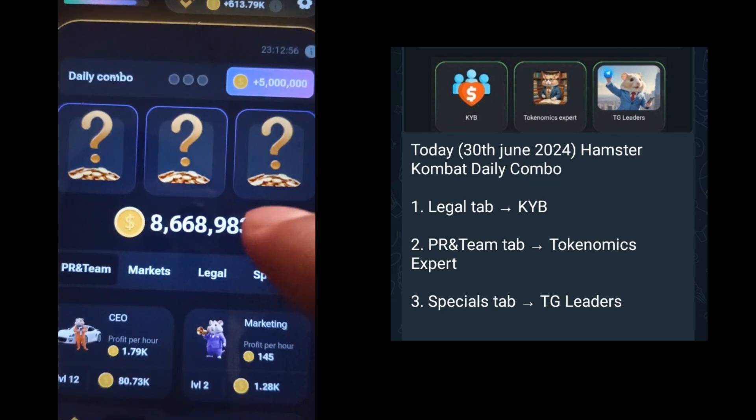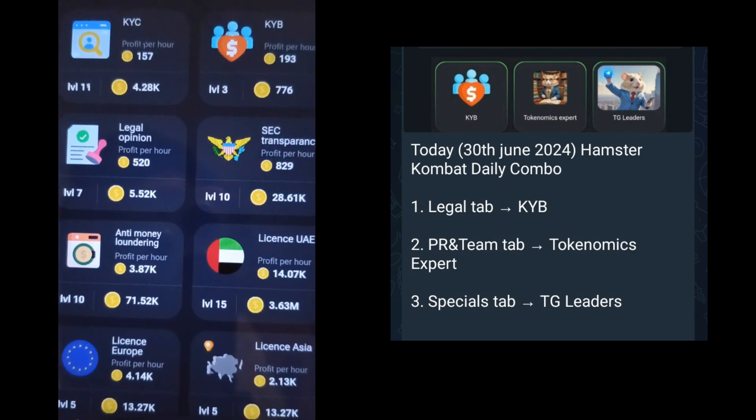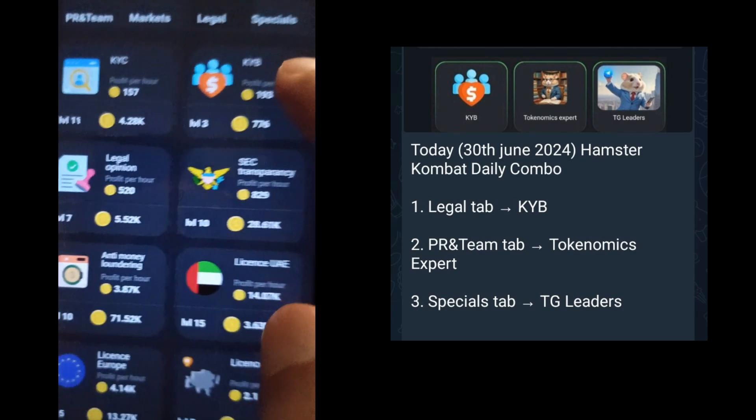Tap on Daily Combo and then tap on the Legal option. Here you will find the first card. Tap on it and purchase.